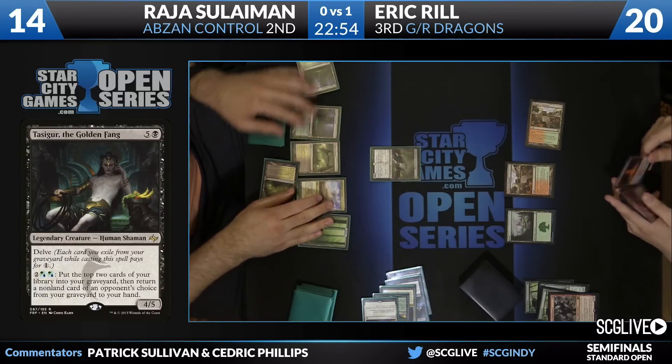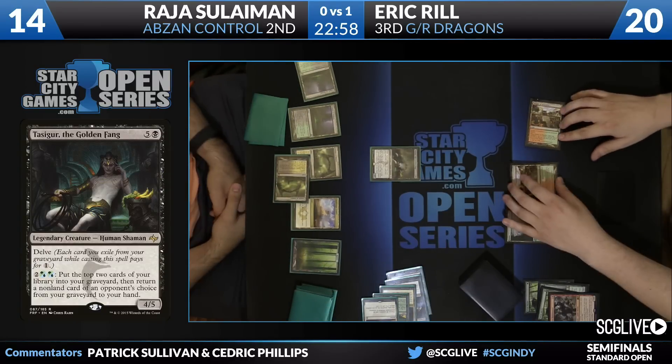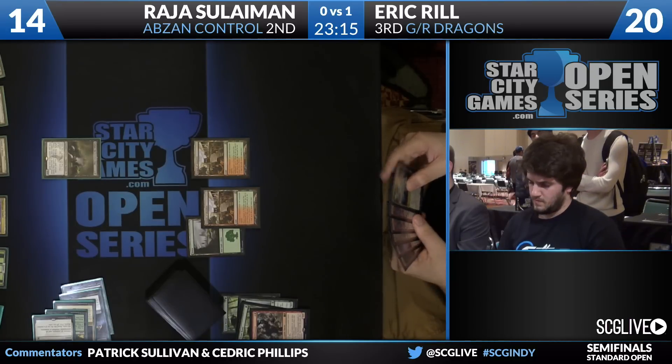This is not bad. If the Tassigur is going to die, you hope that when Raja activates Tassigur he gets a card back. Just keep playing that card advantage game. You have an Abzan Charm — draw two more cards that way. You have a Hero's Downfall to answer a threat. And just slowly but surely accrue enough value to overwhelm Eric.